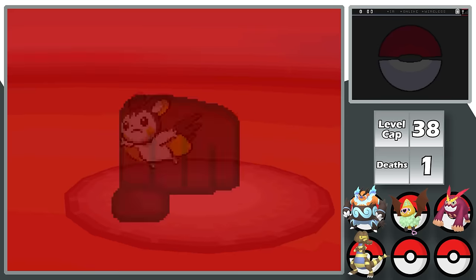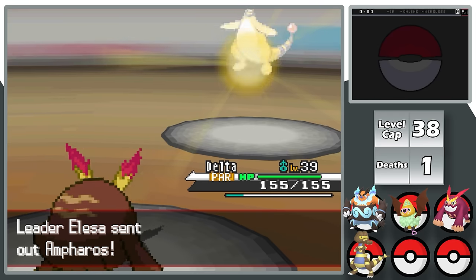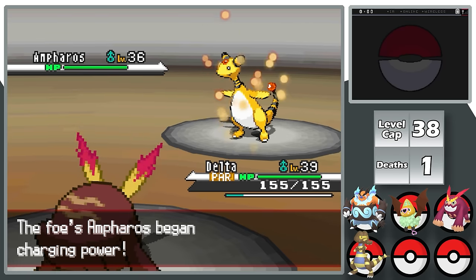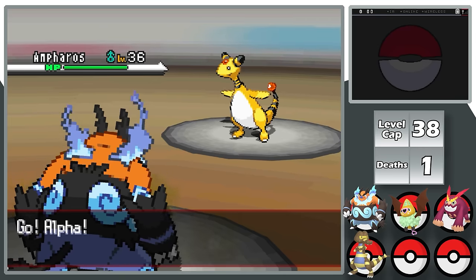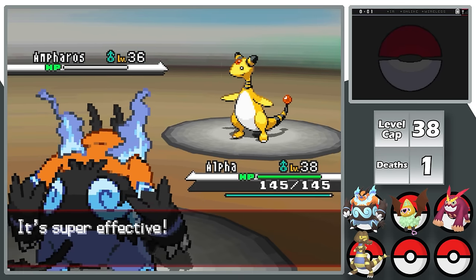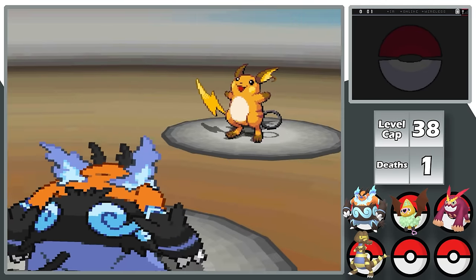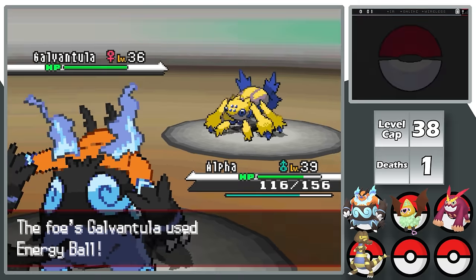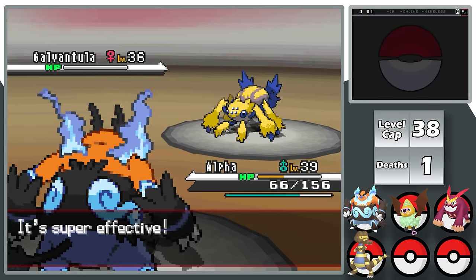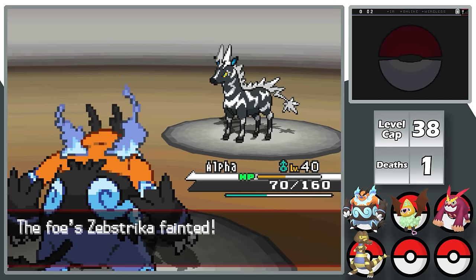Before the Elesa battle I evolve Echo and Delta into their evolutions, then lead with Darmanitan. Delta one-shots Emolga with Fire Punch but gets paralyzed by Static. Ampharos sets up Charge while I'm paralyzed; I switch into Emolga, then get a free Bulldoze the next turn that one-shots Ampharos. Raichu comes in, eats a Bulldoze one-shot. Galvantula hits an Energy Ball, but a Gem-boosted Flame Charge burns it. That speed boost lets me outspeed Elesa's last two Pokemon and take them both down with Bulldoze, winning the fourth badge.